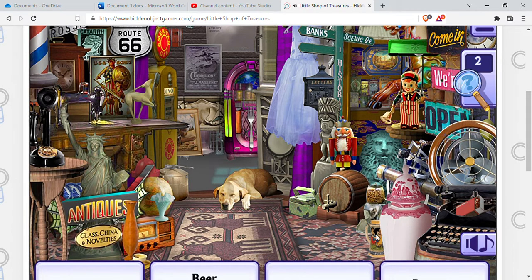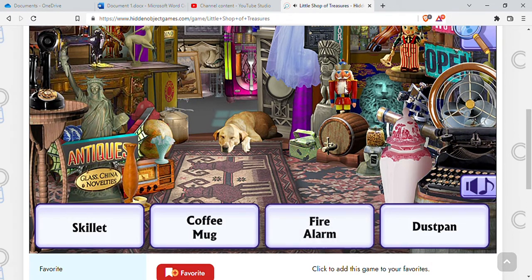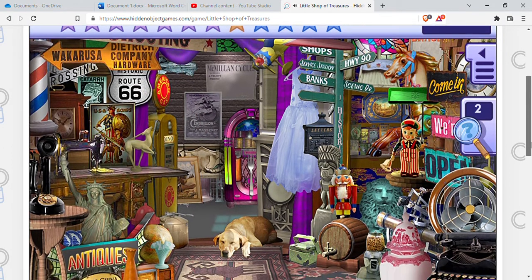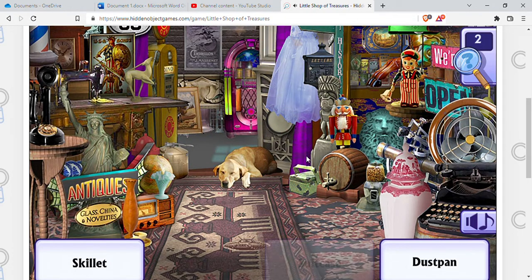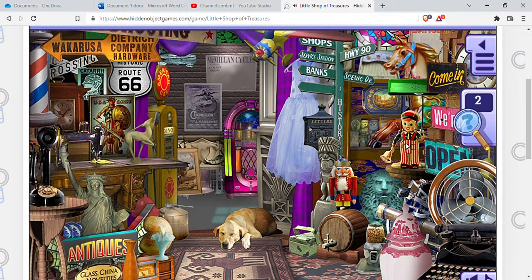Beer stein — I think I've already played this game before. Coffee mug — yeah, I did. This is just a repeat. Dustpan, suitcase, fork — there's a fork. Suitcase, skillet — I just need the dustpan. I used a clue because I don't remember, and I didn't want to move on to the next level.